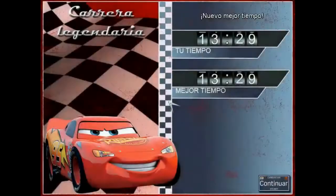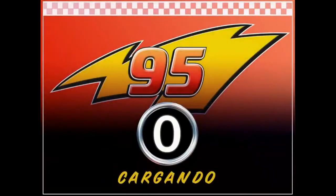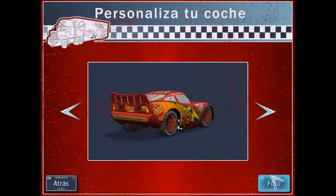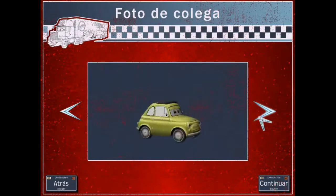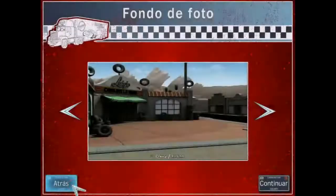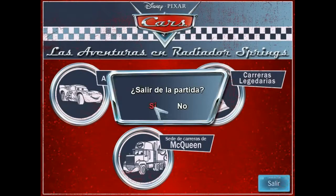We can now go to the photo options. We don't have any skins unlocked, but we have unlocked this one and we have unlocked Luigi. Take your screenshots if you want. Thank you very much for watching, and see you next time.